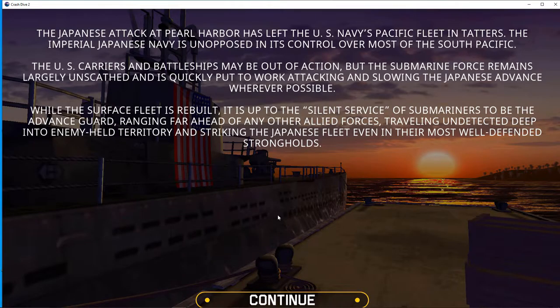The Japanese attack at Pearl Harbor has left the U.S. Navy's Pacific Fleet in tatters. The Imperial Japanese Navy is unopposed in its control over most of the South Pacific. U.S. carriers and battleships may be out of action, but the submarine force remains largely unscathed and is quickly put to work attacking and slowing the Japanese advance wherever possible. While the surface fleet is rebuilt, it is up to the Silent Service of submariners to be the advance guard, ranging far ahead of any other Allied forces, traveling undetected deep into enemy-held territory and striking the Japanese fleet even in their most well-defended strongholds.